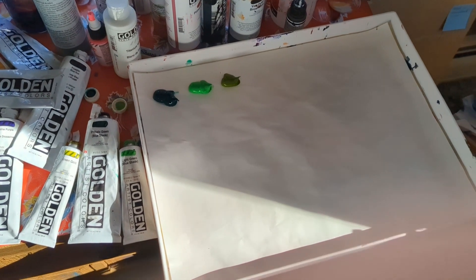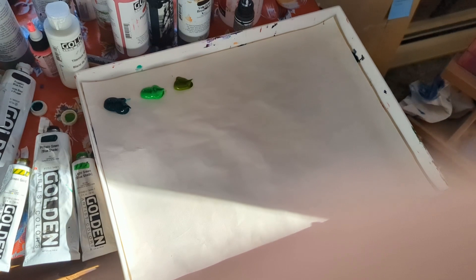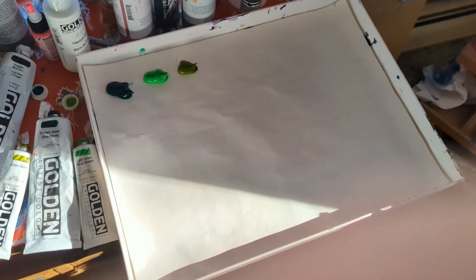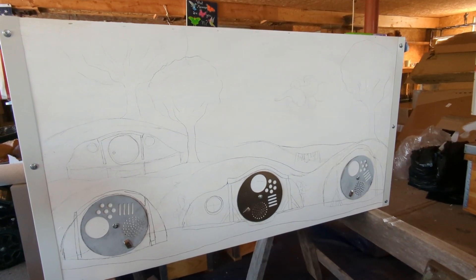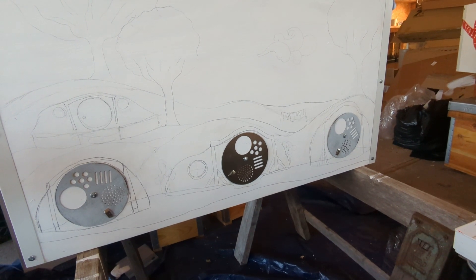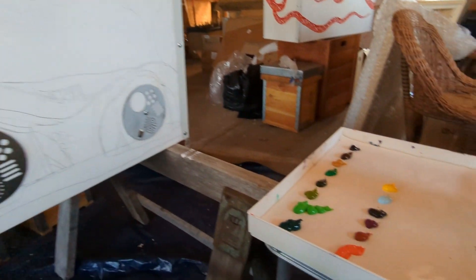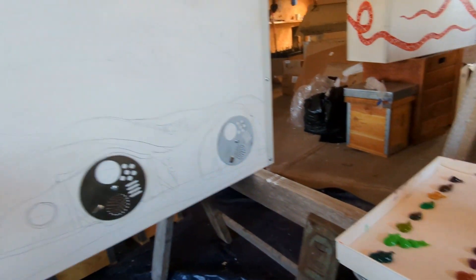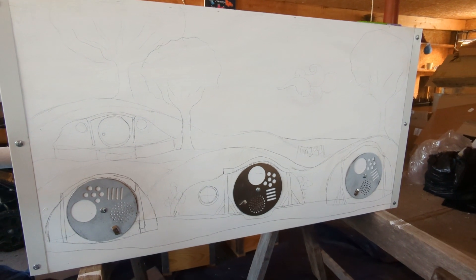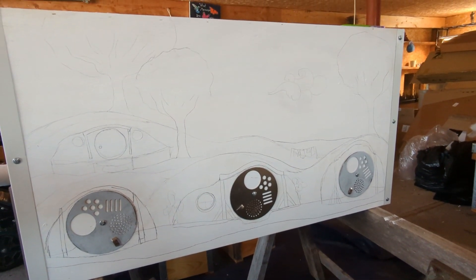Once things start warming up we'll be putting out our two beehives, and hopefully we can catch a swarm. If not, we may have to purchase a queen and go that route, but fingers crossed we can capture a swarm. Here's the front of my hive — I did a sketch of the Shire, and I thought it would be cute to do each of the bee doors as three different hobbit holes. I'll start painting in layers and make this a very beautiful Lord of the Rings beehive.